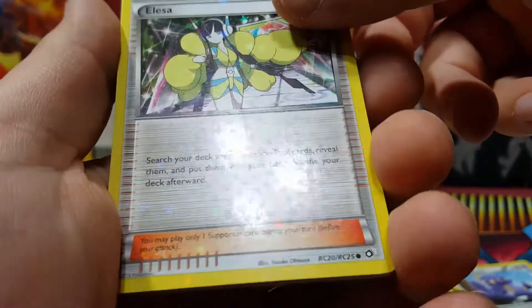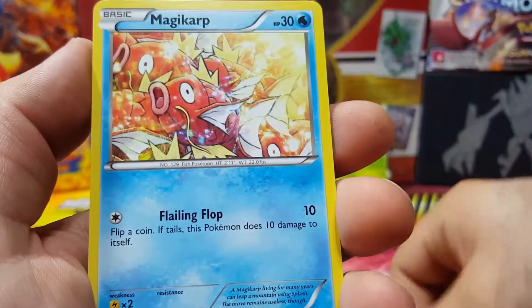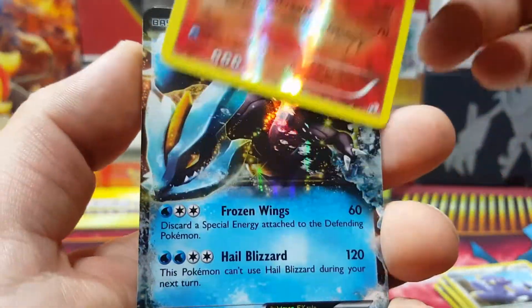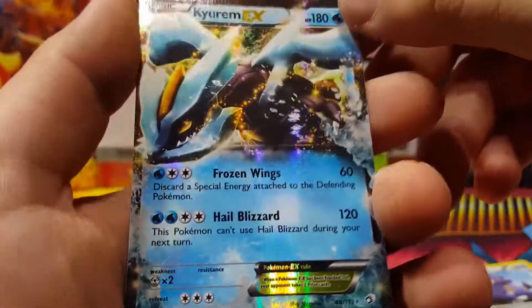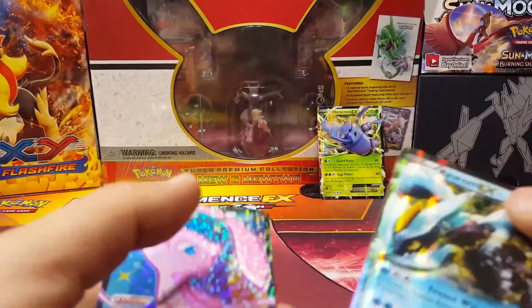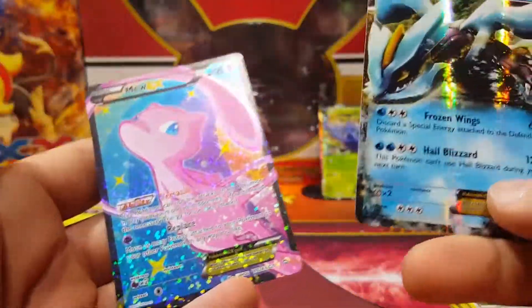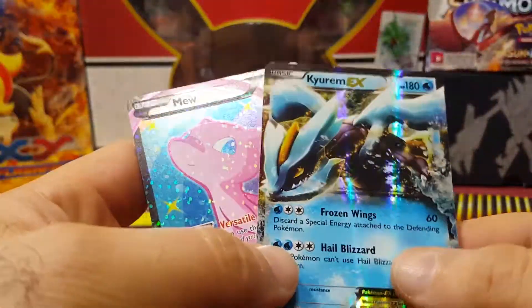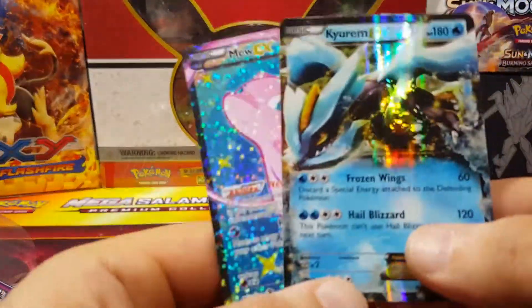Okay, we have Elsa — that's in that pattern as well — Radiant Collection. Boldore, Plusle, Trubbish, Magikarp again, Natu, Pignite — oh! Keldeo EX! Nice — no way! Two EXes! That's crazy to get in one pack. This is the Radiant Collection, obviously the most valuable from all the Radiant Collections in this set. For me to pull it with a Keldeo EX — that's just wild.